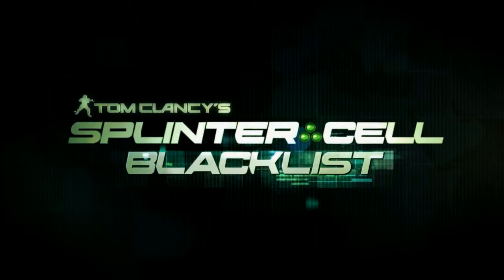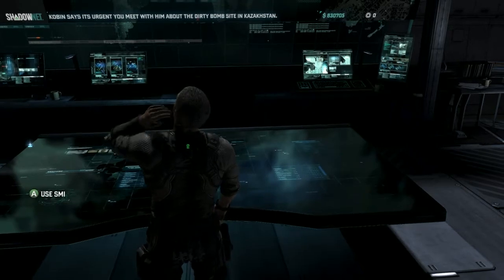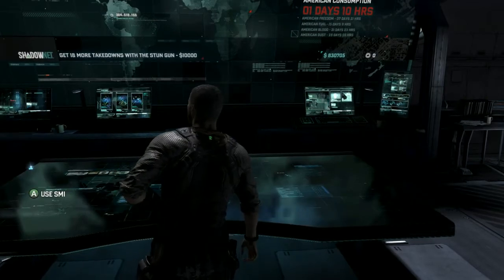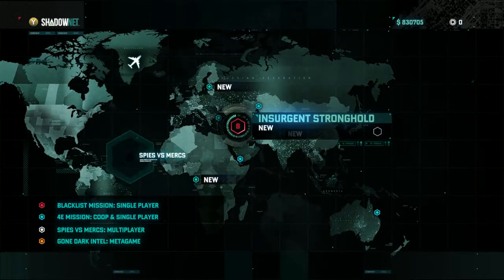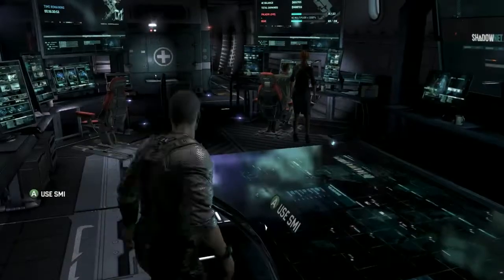Hello and welcome back to Splinter Cell Blacklist Let's Play 8! We've got a nice stash of cash now — look, 830,000. Let's hope we'll do it. Before we do anything else, let's just check with Grimm.